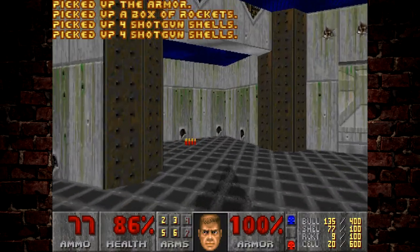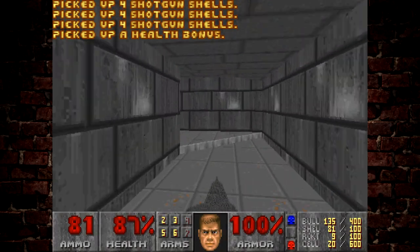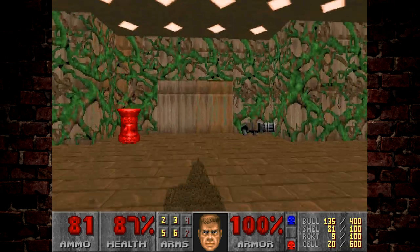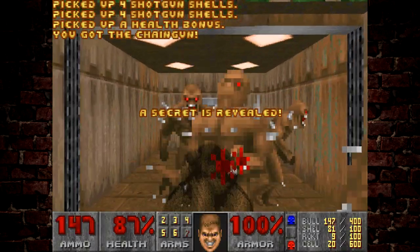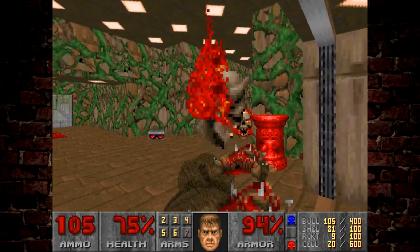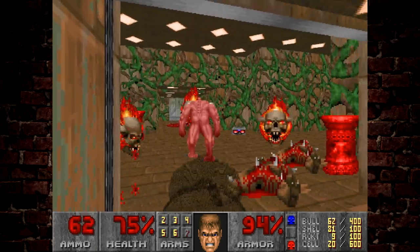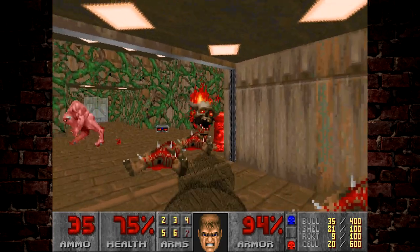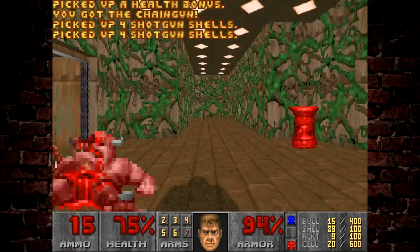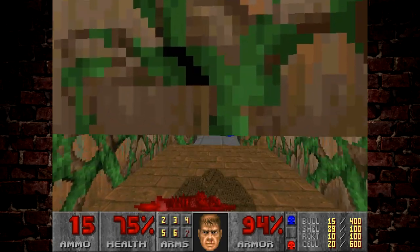This is another trap — because we pick up the chain gun here and a bunch of lost souls and imps will come chasing out at us. Obviously, if you don't know that's coming, that's going to be a very painful room for you. The traps aren't unfair, but they're here to catch you out. And I like that they're all kind of different traps — because that was an ambush trap.